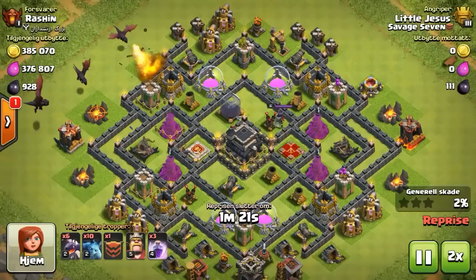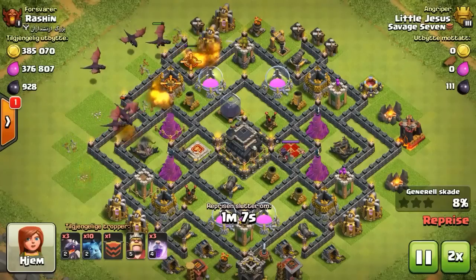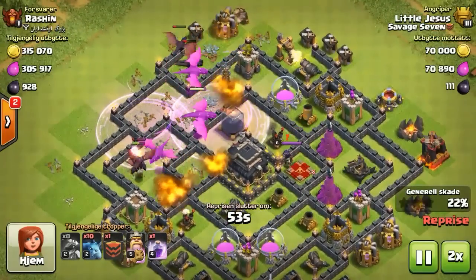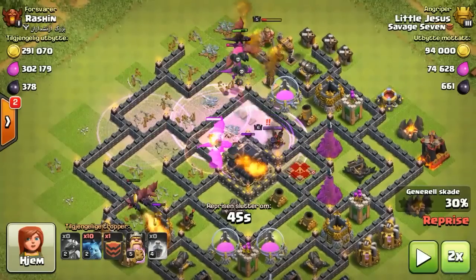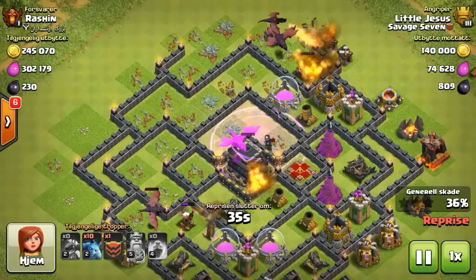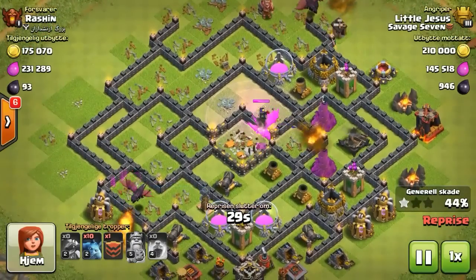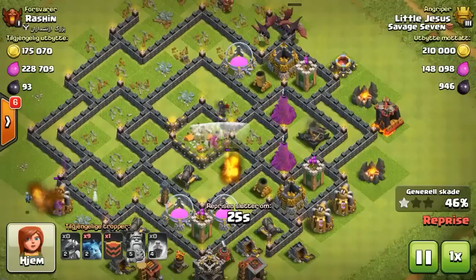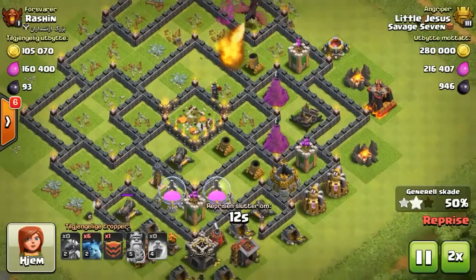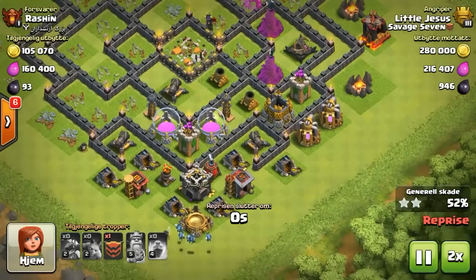Little Jesus up next finding a weak nine. He knows that thing's got four air defenses - they are tiny and hard to see. He's gonna clear out those edges, get a funnel happening, get in towards that town hall. Takes the town hall no trouble at all. Got a few dragons left going around the outside, he's gonna end up getting the two stars. Jesus will show no mercy.